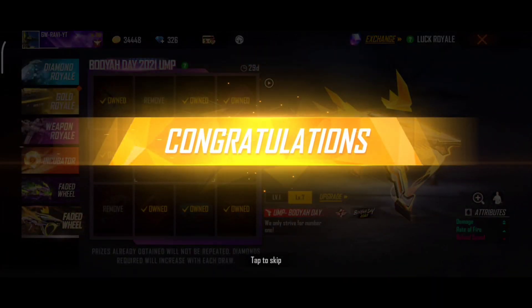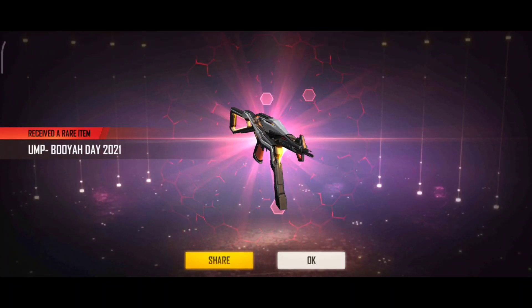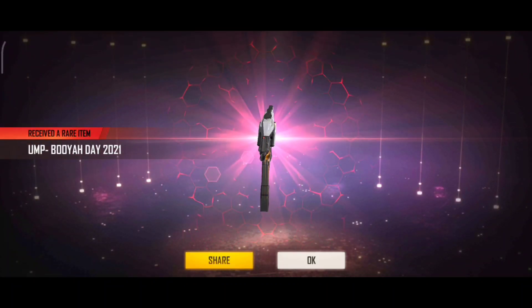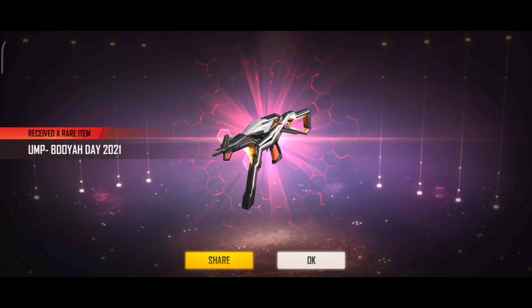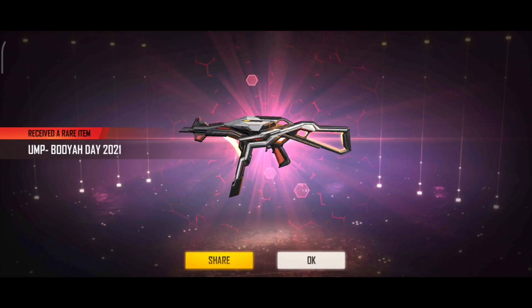So finally we have 499 diamonds. So finally we have EO UMP. Friends, EO UMP is also free. There is a small process — you complete that process and in your account, EO UMP is free.